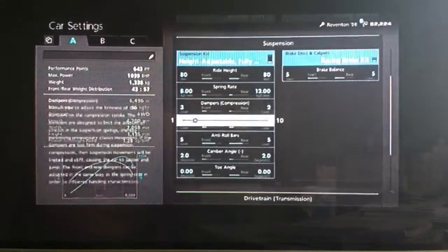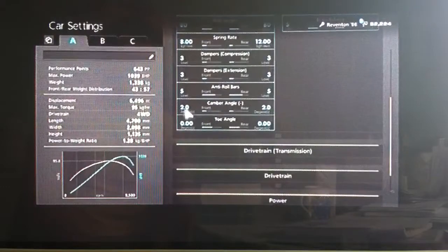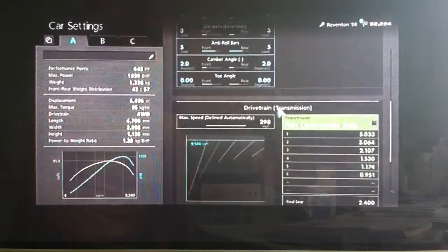I think I'll actually increase the dampers to 3 now. Anti-roll bars on 5, cambers higher than usual on 2, and neutral toe as always so it's not dragging its wheels.